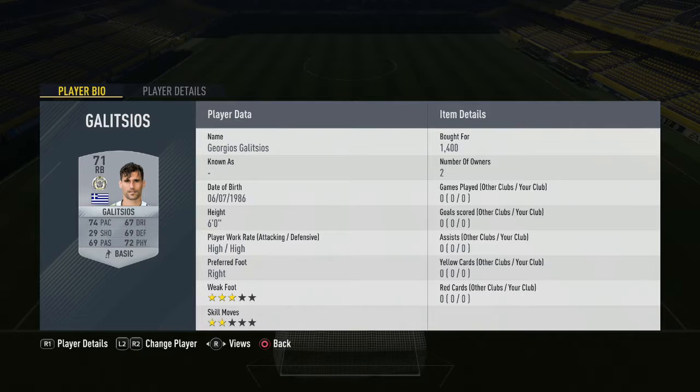We move on to the right back position and there we have Galcios — 1,400 coins you pay for him. I absolutely butchered his name there, but anyway that is the player you want to buy.